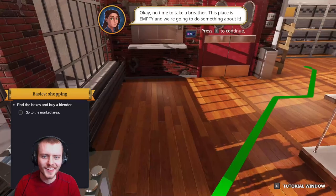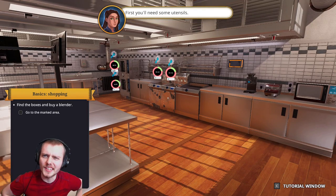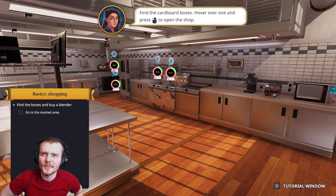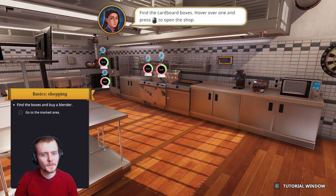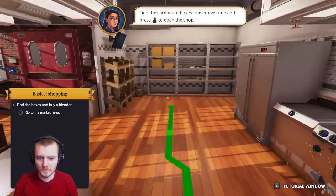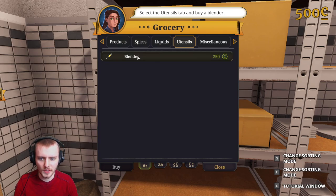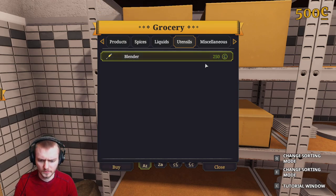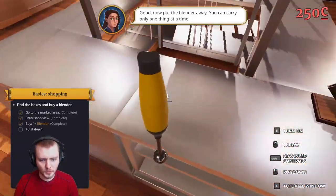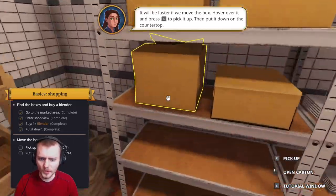I can't believe they hired me with all that. So wait - this was left in disrepair, so I'm supposed to trust the sticky notes left around from the previous guy? Find the cardboard boxes and press left click for my utensils. Got it. Left click - utensils, blender. I'll put the blender away. You can carry only one thing at a time. It'll be faster if you hover over and press E.